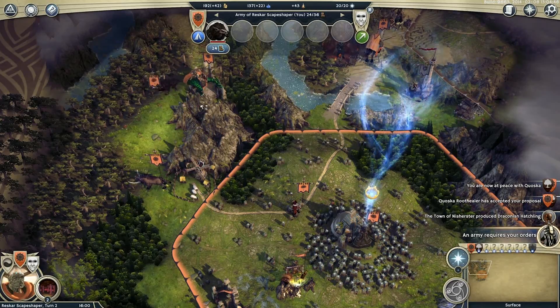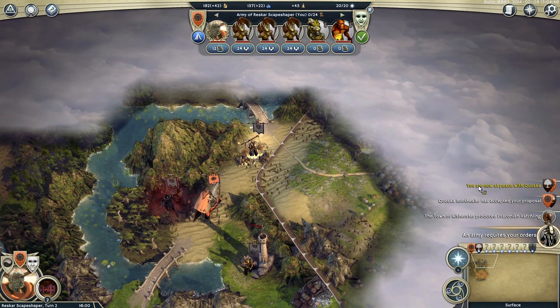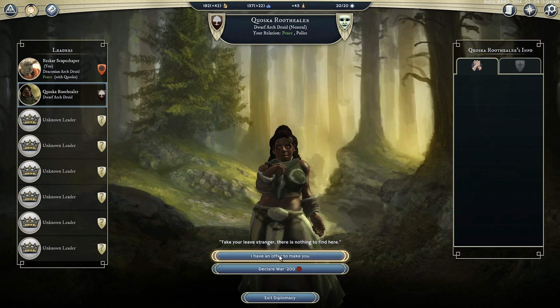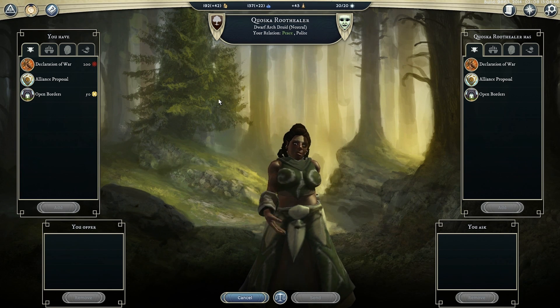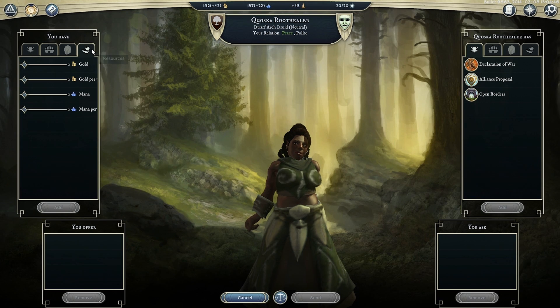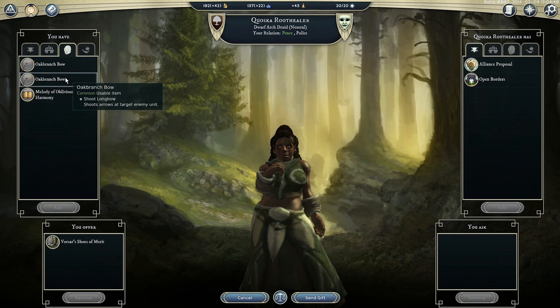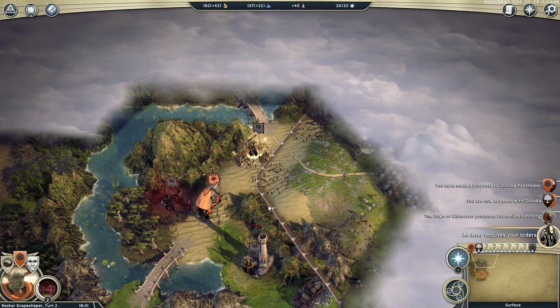Looks like we are now at peace with Kwaska - she has accepted our proposal. Now peace is nice, but let's see if we can take it any further and actually get an alliance with her. Currently our relationship is polite. We could give her the slimy shoes of poison - women love slimy shoes of poison, I know these things. Send an alliance proposal - I'm sure that's going to go down like a house on fire.